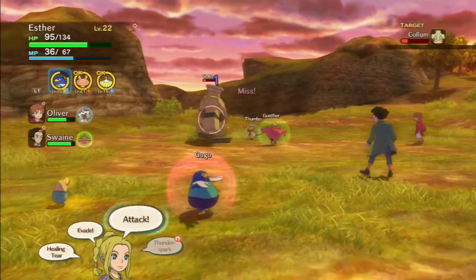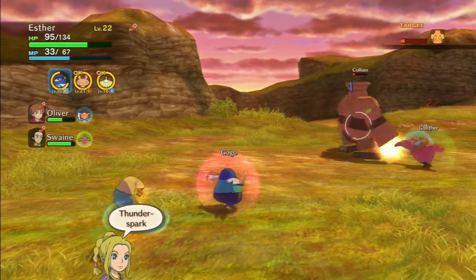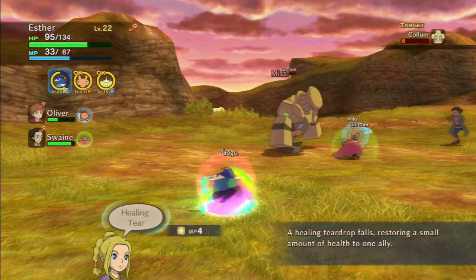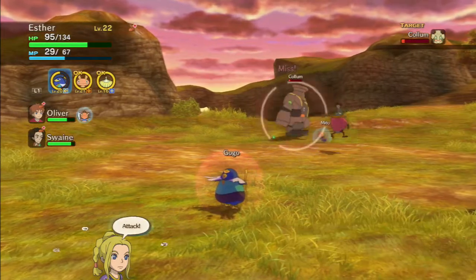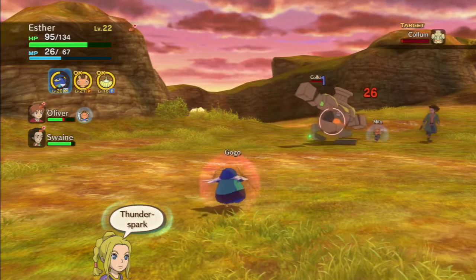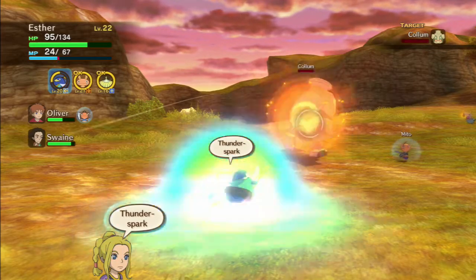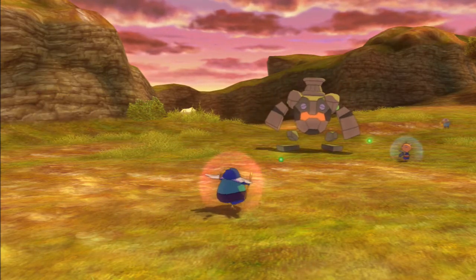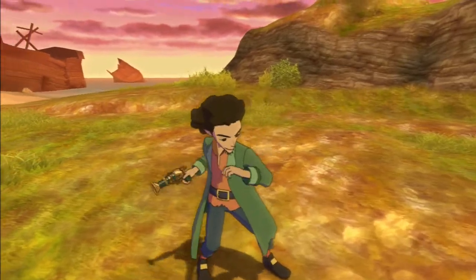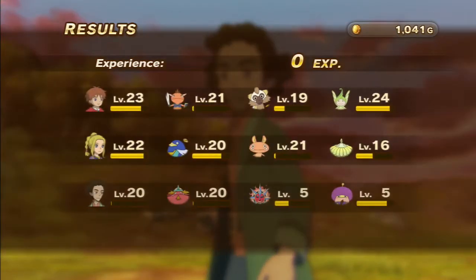We're getting him down — he's going down! Just stay at range and heal up your allies as and when you need them. Gogo's heal is actually pretty rubbish, but maybe this next Thunder Spark will kill him. Yes, it does! That's what I like to see. So not too challenging, but you do need to have your wits about you.